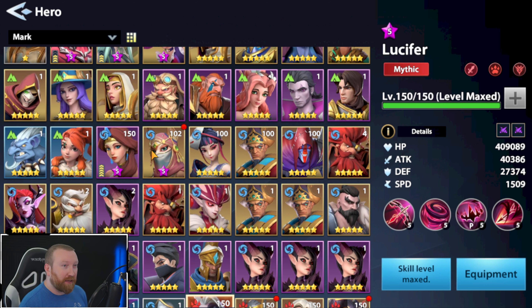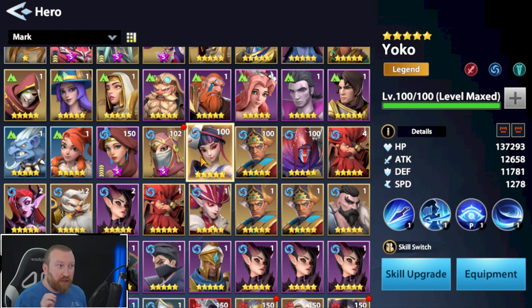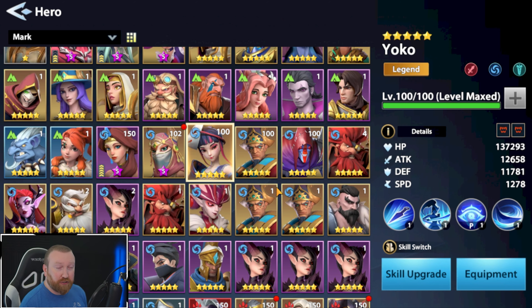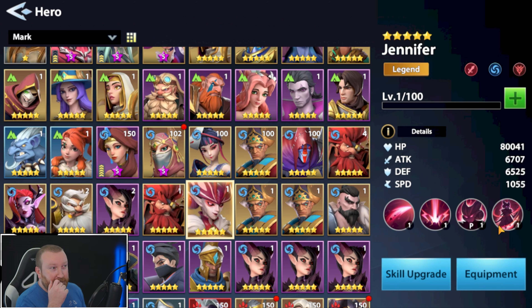We have Maya and we don't even have a maxed-out Guhana. There are options — we can build Margarita, we can build Yoko, which I think might be the better option because having a single target damage dealer is going to be better for certain bosses. Jennifer would be the other one, but she's an AoE damage dealer.